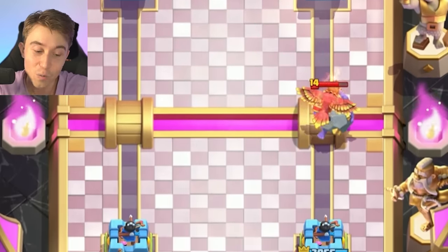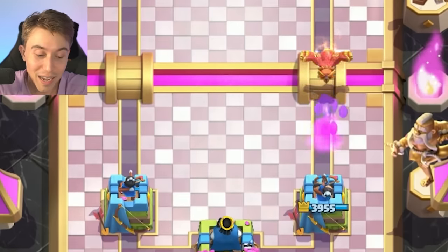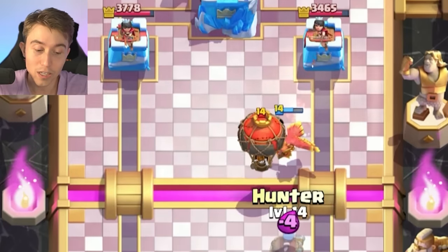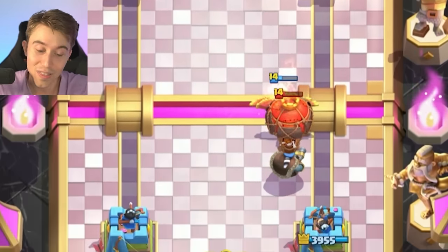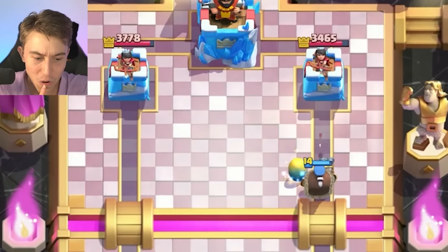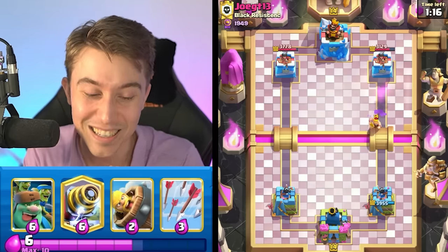If he goes in for a Balloon on the other side, well, I've got Hunter, so I have an excessive amount of ways of dealing with Balloon in this deck, and I'm comfortable with whatever he's going to try to do. Yeah, he's going to Balloon — kind of what we expected. If he decides going for a Freeze, he's going to have to Freeze on top of the Hunter, the Phoenix, and the Tower, which isn't really feasible for him. Spacing out your stuff is the way to success with this deck. The Hunter's going to tank for the Phoenix Egg, forcing out a Barbarian Barrel as well, and the Hunter gets a juicy connection too.